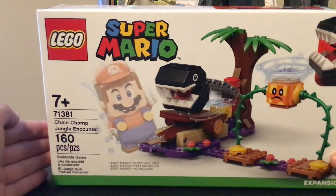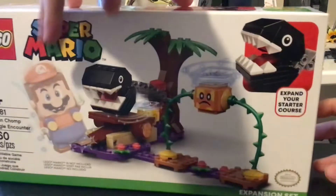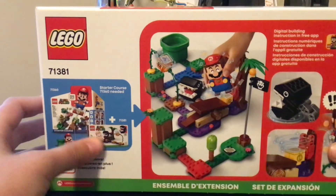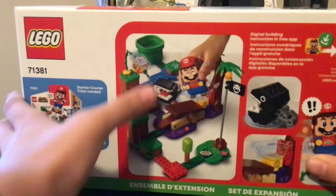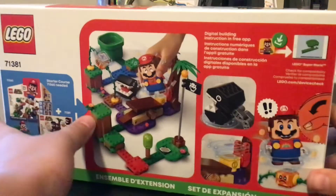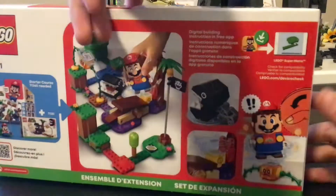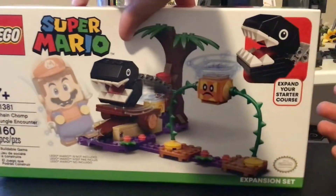It's set number 71381, and on the back it shows that you can add the starter set with this one to make it look like an actual level, including some of the effects that are in the set. I'm going to be opening this and reviewing it.